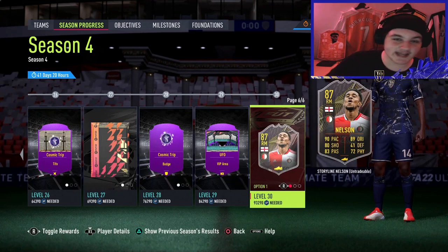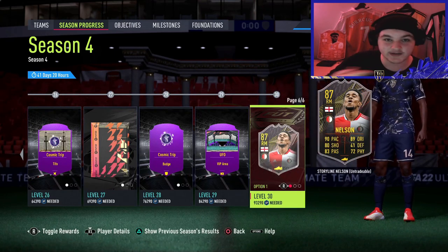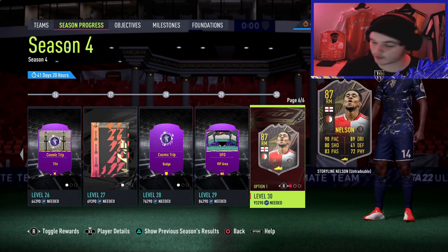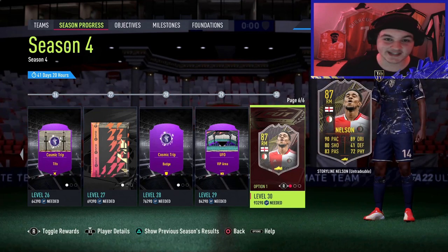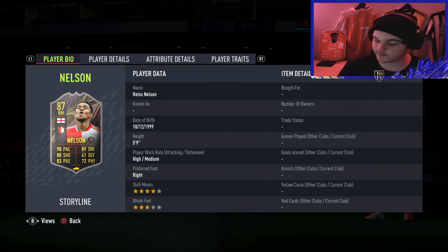If you're new, make sure to drop a like and subscribe for player reviews, objective guides, pack openings, and videos like this where we go through mini player reviews. Without further ado, let's get into it. First up, as a Gunner myself, I am 100% choosing this card for the bench of my Arsenal team. I've already got Saka in there, so maybe Nelson's better than second-inform Saka, but I like Saka, so Nelson I'm 100% choosing him.